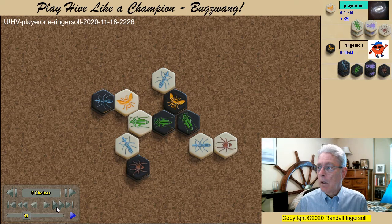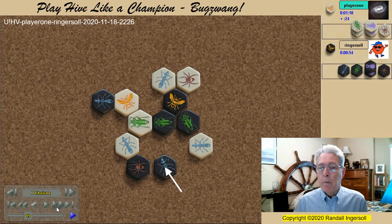The white spider attacks and black ant number three spawns. In retrospect, this spawn point here is not the best. When the white ant pins the black ant, the trigger spot here is now blocked.